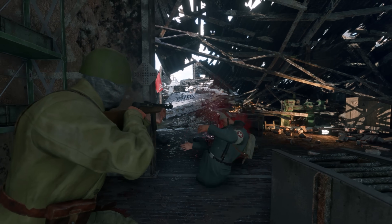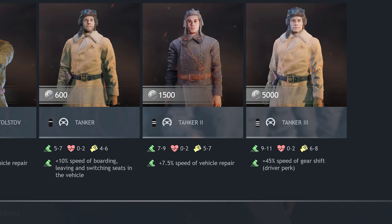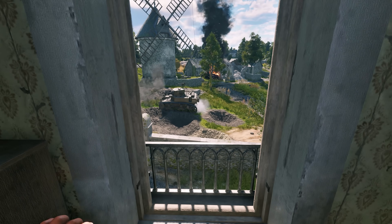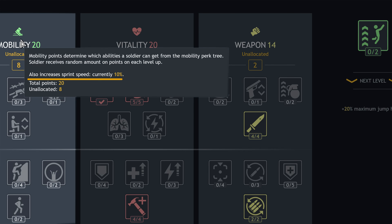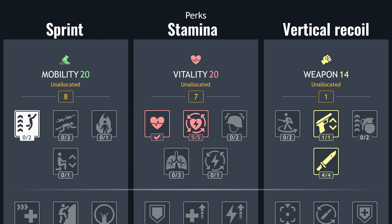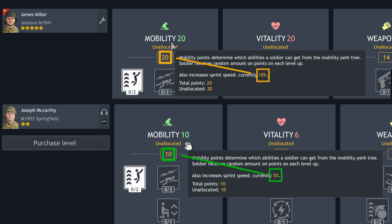Therefore, when recruiting new soldiers, you should pay attention not only to their tier, but also to their starting perk, which can be more important for some classes. By the way, it doesn't cost any ability points. In addition to the individual starting perks, every soldier gets passive boosts from their three abilities: increased sprint speed, increased stamina, and reduced vertical recoil. These bonuses depend on the number of points associated with their respective abilities, regardless if they're already spent on perks — simply put, the more points, the higher the boost.